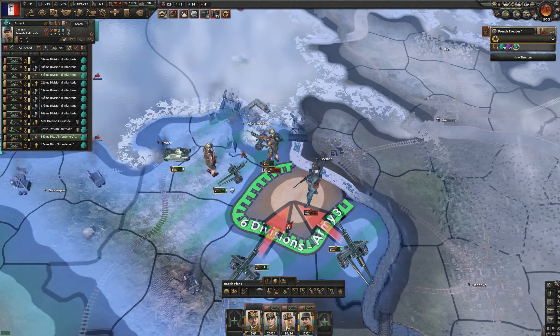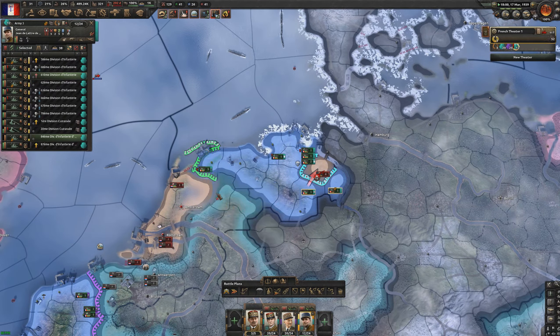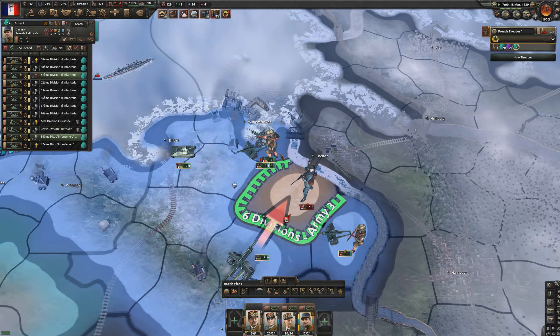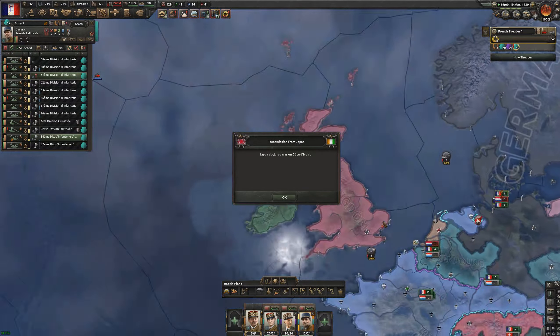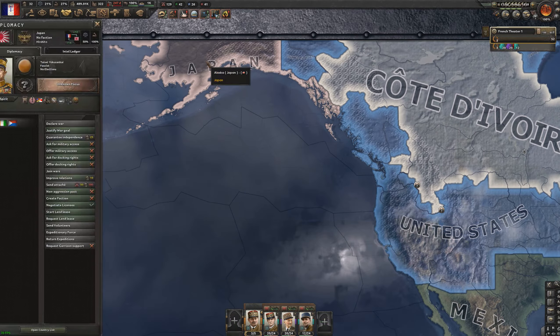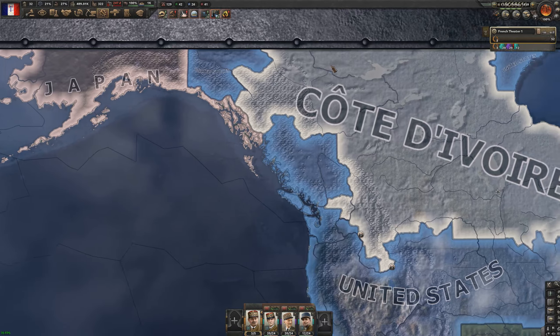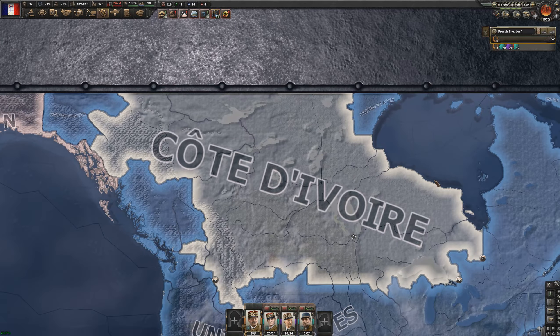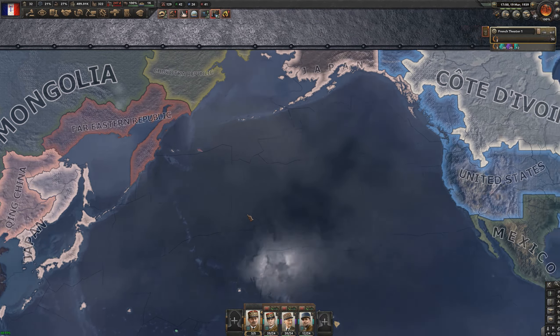We've managed to encircle the Dutch army — six whole divisions — lowering their front and taking their port. Very good all around. Japan is going after Cote d'Ivoire since they own Alaska and that's their weakest neighbor, meaning Japan is helping the US. This is unfortunate for Cote d'Ivoire — they're now fighting two major powers and have no chance.